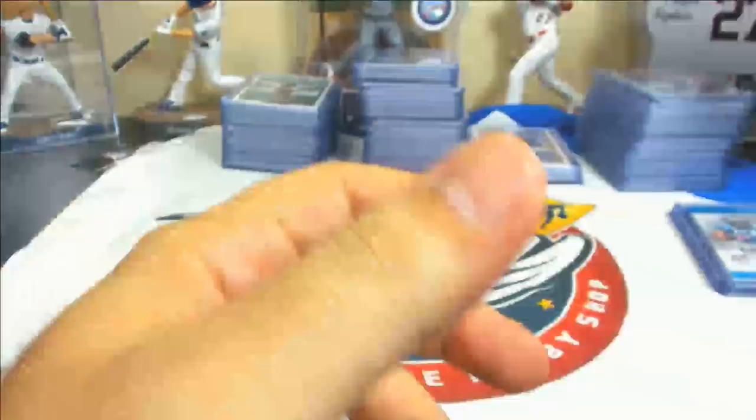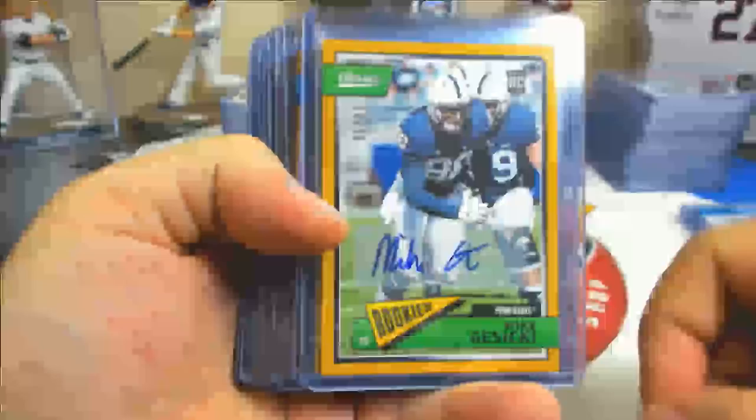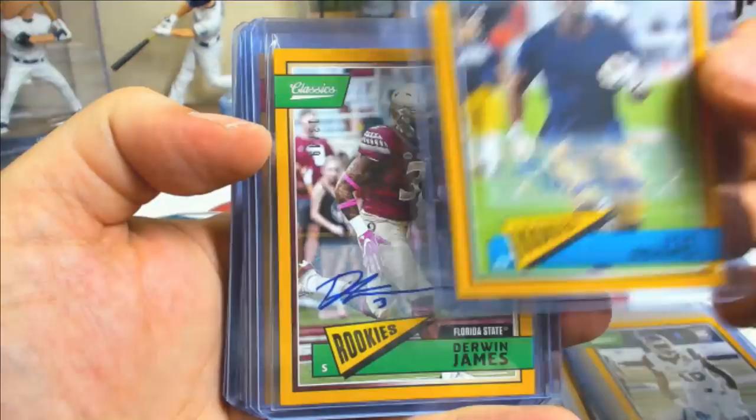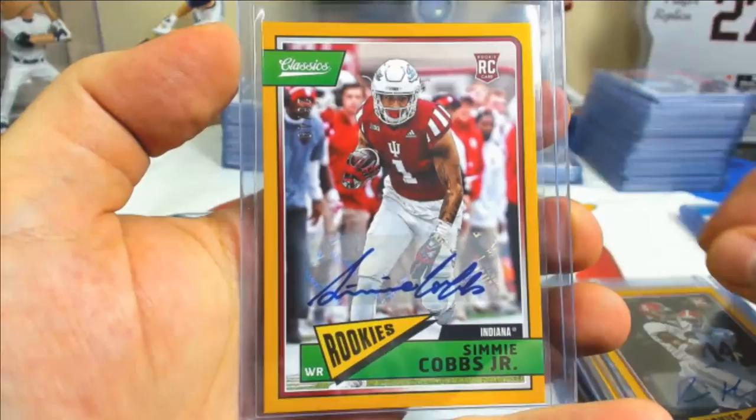Back to rookie autos. Gold rookie autos to 49: Jasecki, Edmunds, Freeman, Jaleel Scott, Josh Adams, Derwin James, Mikey White, Bobo, Burnett, Barrett, Henderson the Fourth, Kaiser, Ronnie Harrison, Simi Cobbs Jr.